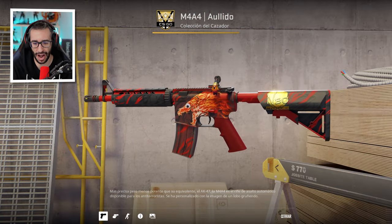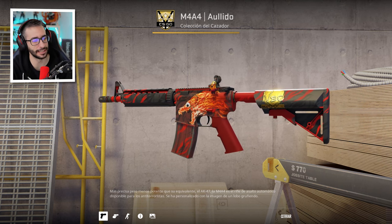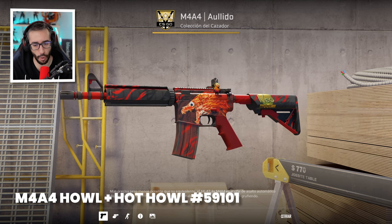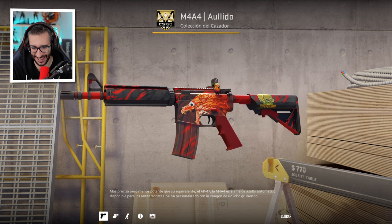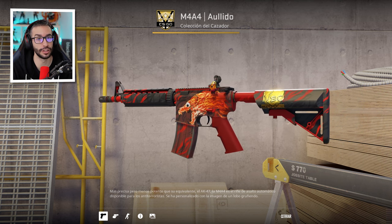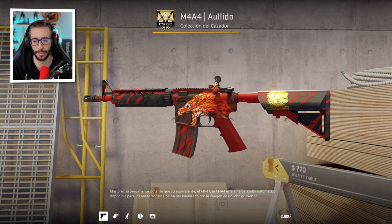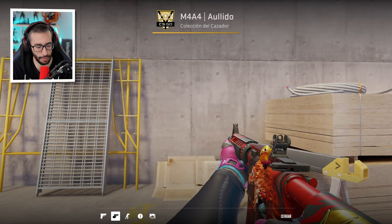Let's start with the M4A4 Howl, and the keychain at the bottom is called Hot Hole. In this case the pattern is 591. From my point of view it's a giant craft, you know, that has the goal with the eye. Nothing bad — that's the position. We will see very interesting positions because you can put it on practically any side.